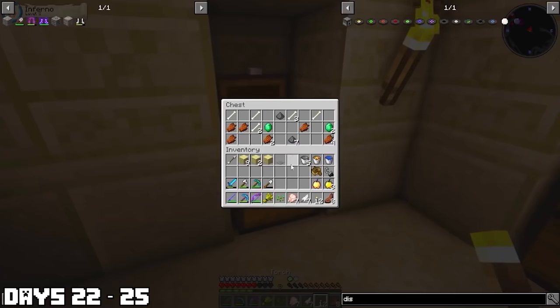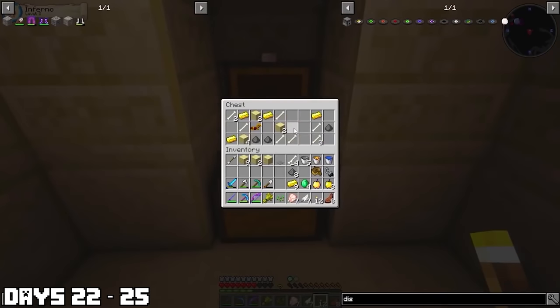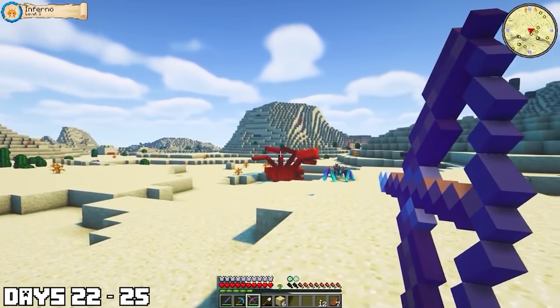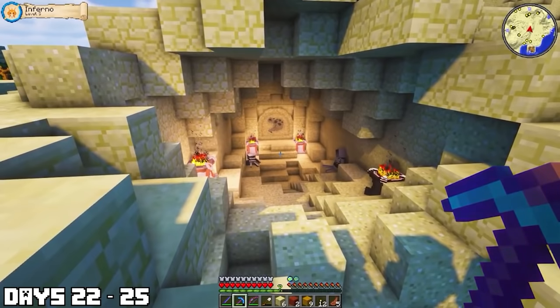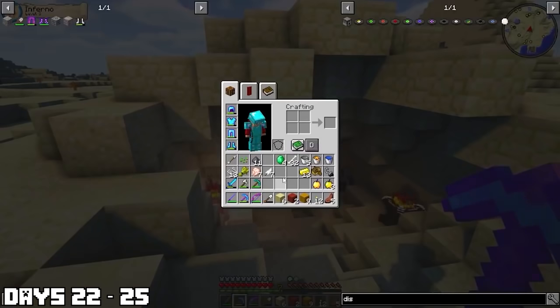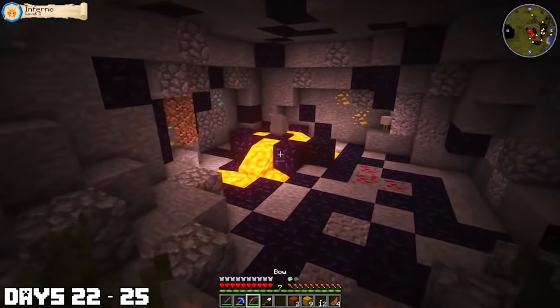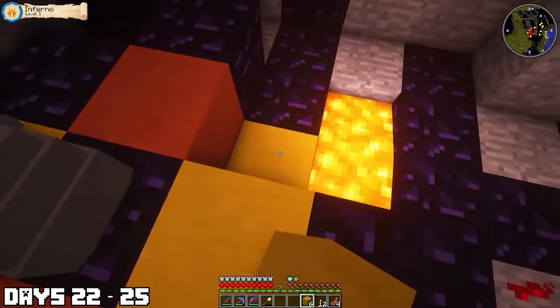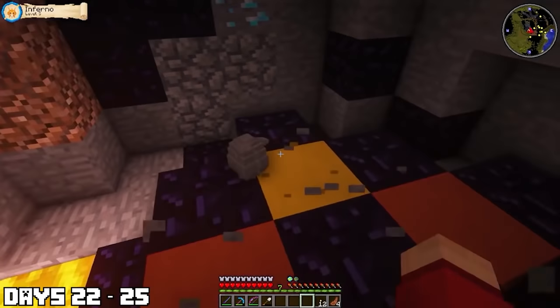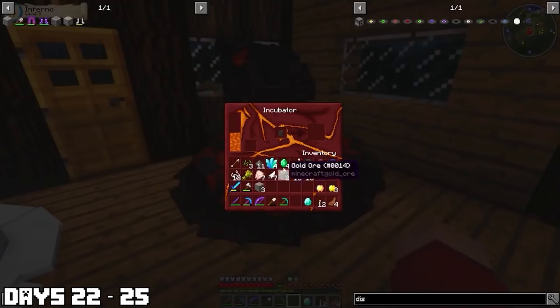I found another temple — standard Minecraft temple — found bones, gold, and other essentials. Bones are what I'm really after since they create dragon treats. I also found a little desert temple, but I wasn't ready for that. But then the holy grail — I actually found a Night Fury nest. What an epic find. I got home and got it incubating immediately.